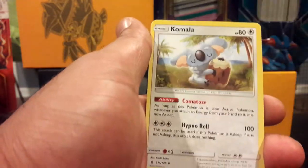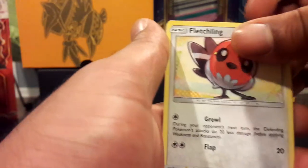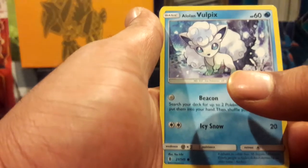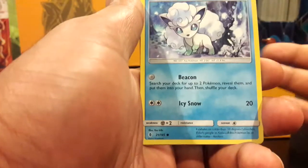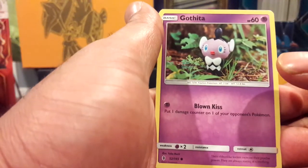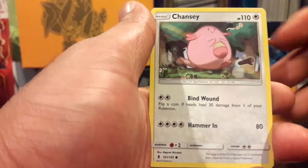But we have a Multi-Switch, Komala, Machop, a Fletchling, and an Alolan Vulpix. Man, I wish I could have a Vulpix as a pet — I think that'd be kind of dope. It's kind of like a poodle of sorts.